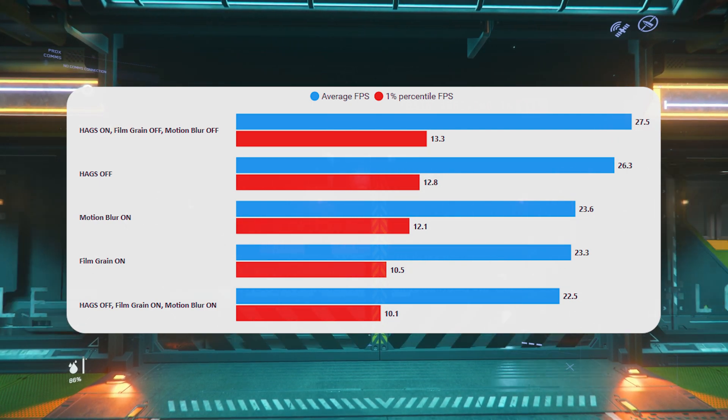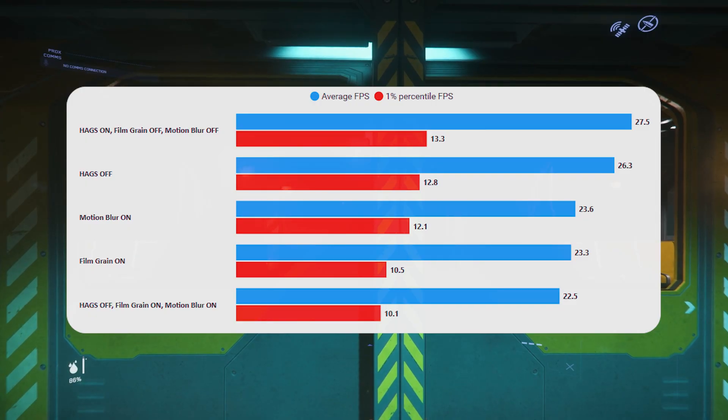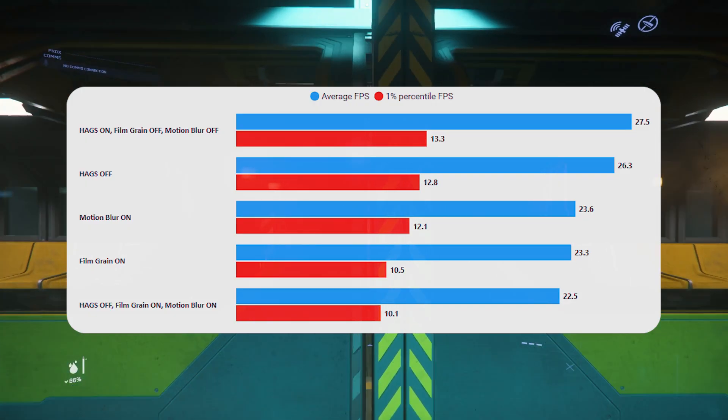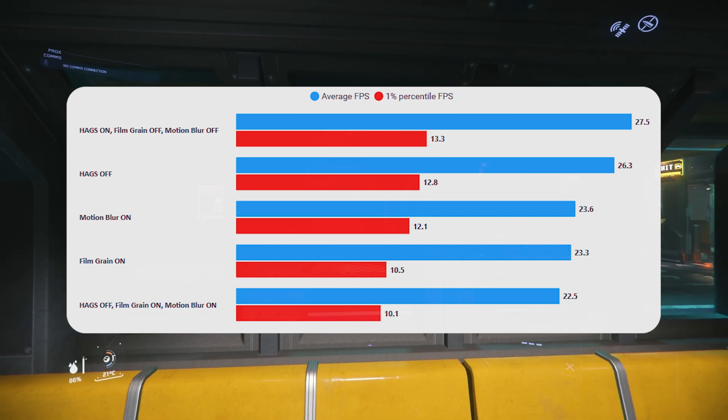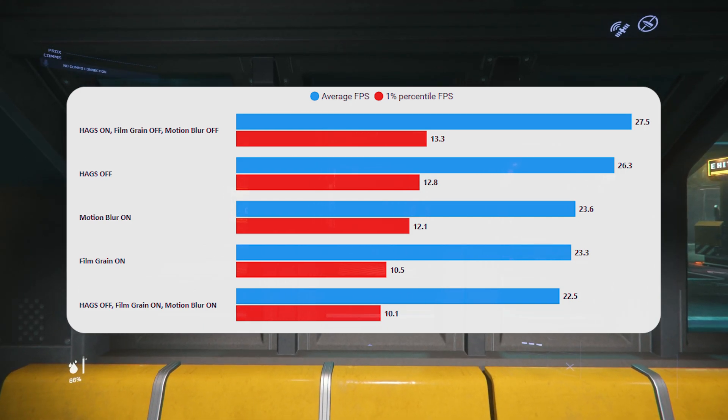Film grain is probably showing a worse result here because we're at 1440p — I didn't really know if it would make any difference — but it seems to make a similar difference to motion blur. You are losing quite a lot of performance by having it on. Again, this is worse because the testing is at 1440p, but it does show that film grain impacts GPU performance when you're GPU bottlenecked.